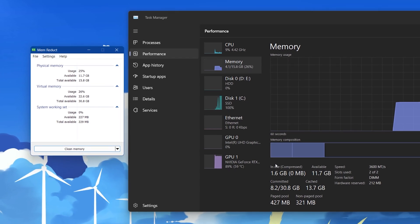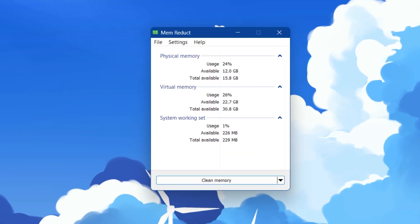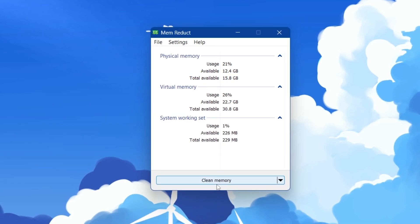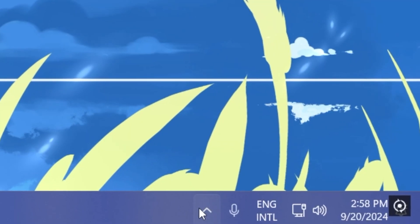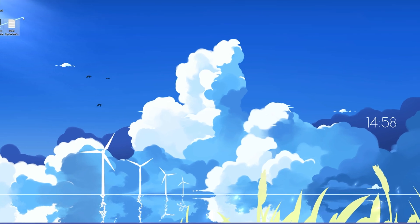You can also analyze the results inside Task Manager. I recommend cleaning your memory every hour while playing Fortnite or any other game — this will help you get more performance out of your RAM. Minimize MemReduct and it will keep running in your system tray whenever you turn on your PC.